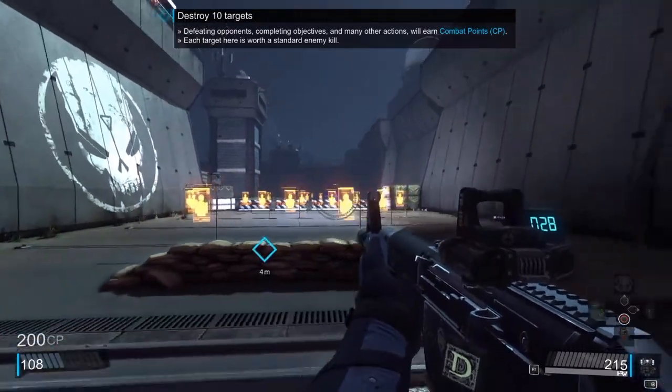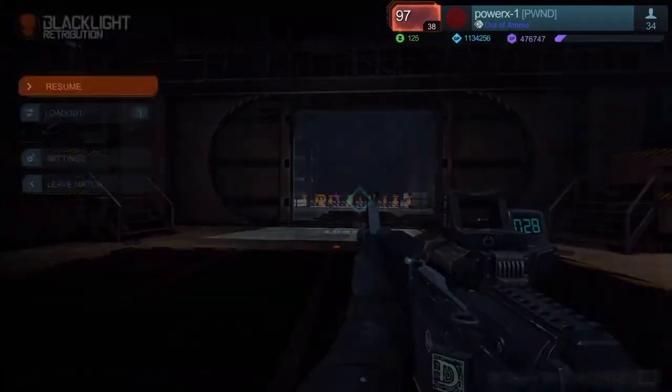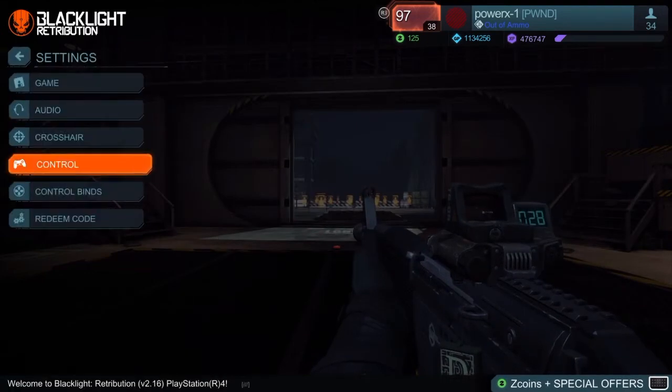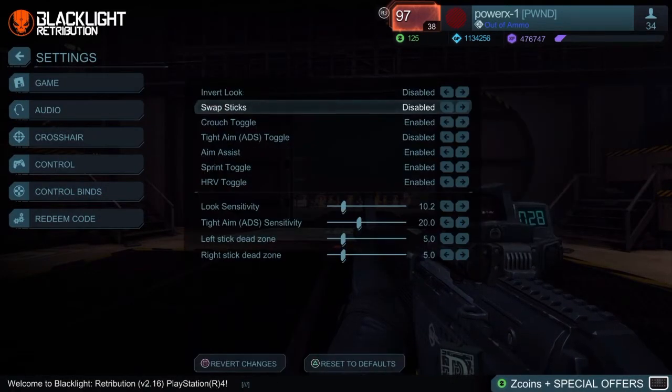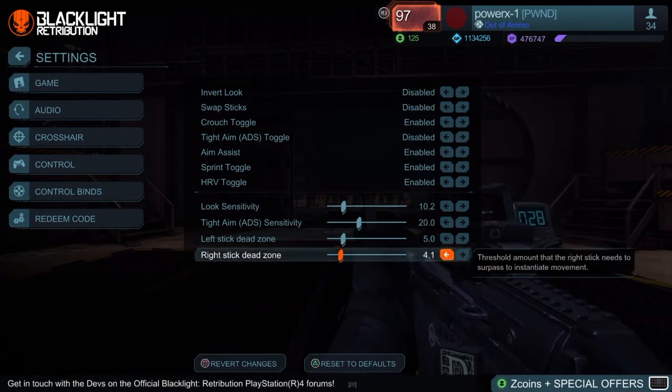So what to do: first of all, start with the right stick dead zone and try to decrease it until you reach basically less than two. Start to try again until you feel like your aim becomes really smooth.